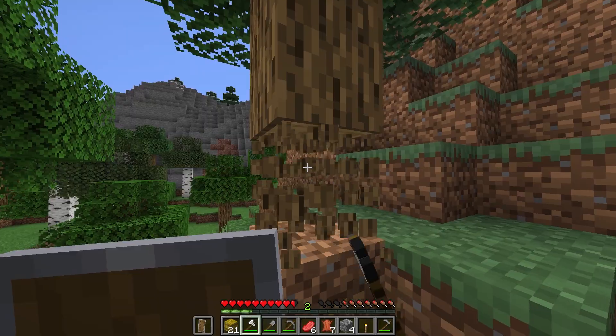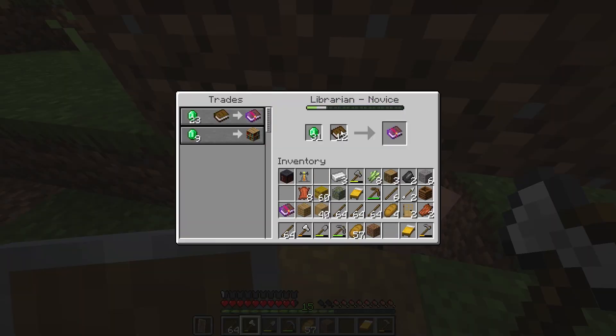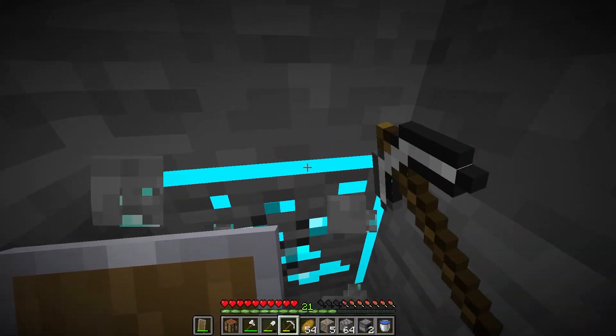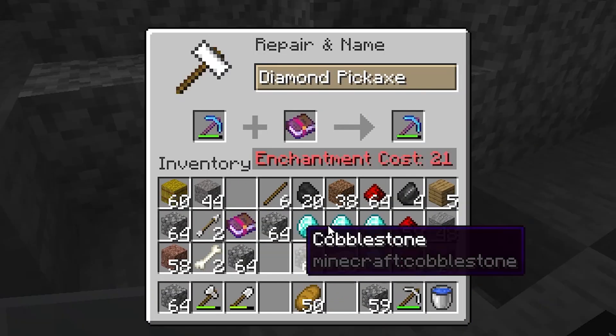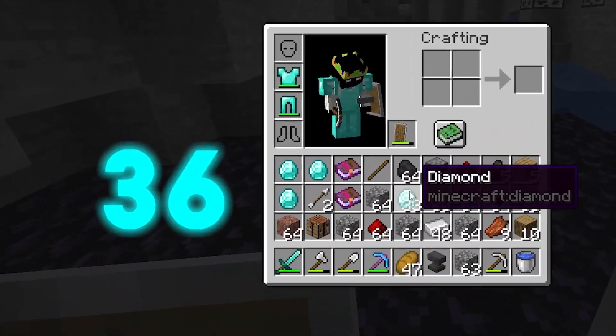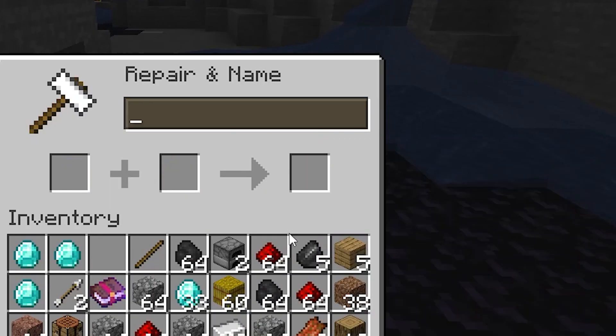I spawned next to a village, ran around collecting wood, trading sticks, making books. I collected all books and it's only day two - this is looking good. By day three I found diamonds for a pickaxe, but I need level 21 to put Efficiency on. Day five: I have 36 diamonds and finally enough levels for Efficiency. Now the mining begins.